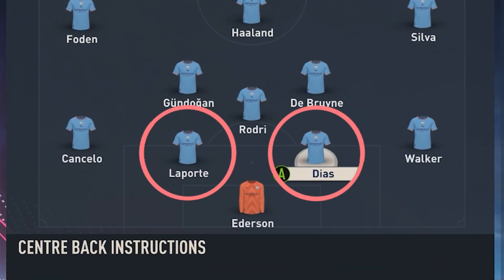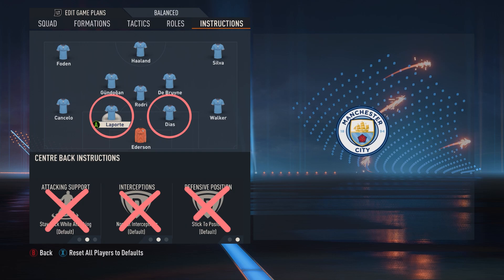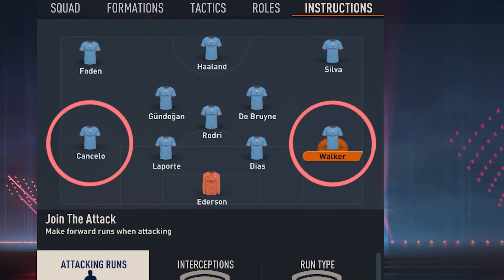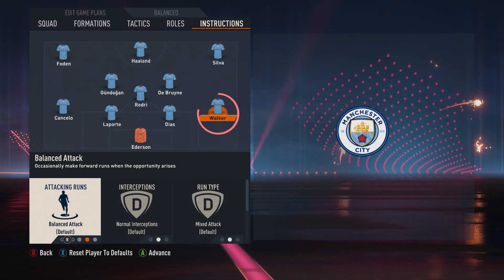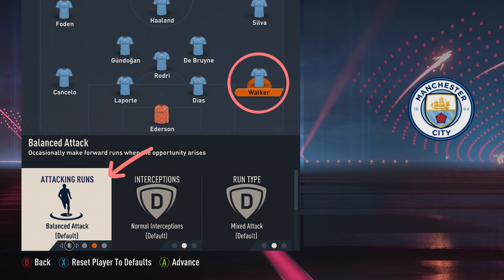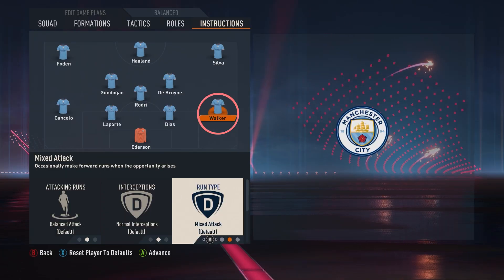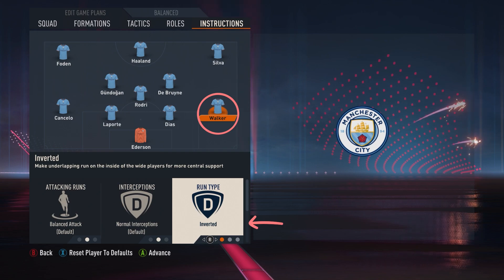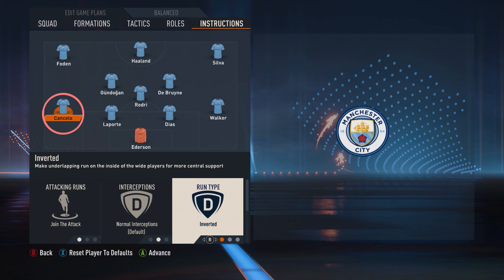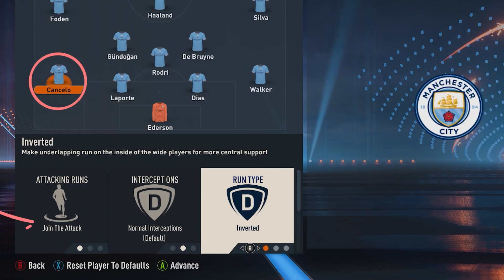In terms of the two center backs, all the default settings are fine — no need to worry. It's actually the full backs in this formation that are going to make the difference in defense. By default, if you're using City, Walker is going to be set to join the attack — to be realistic, that's not his role these days, you want it more unbalanced. The run type is crucial though: you want to set this to inverted, and also do the same for your left back. The Cancelo role does get forward a lot — you want join the attack and inverted on the left back as well.